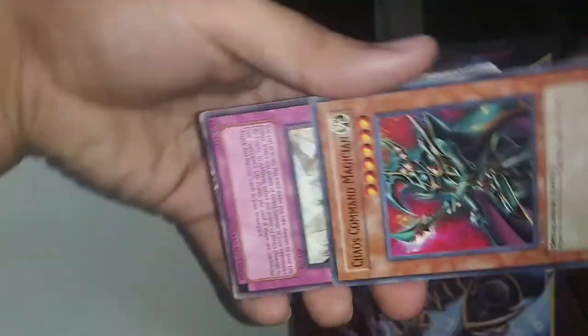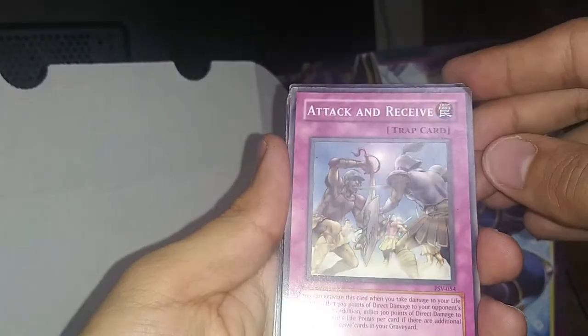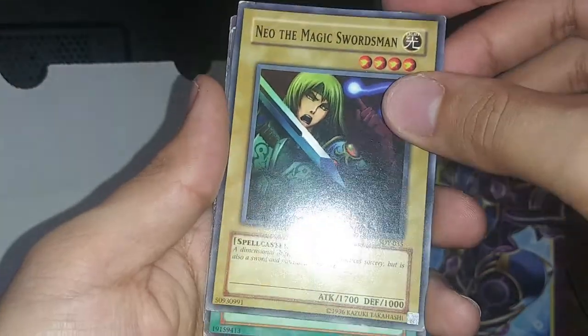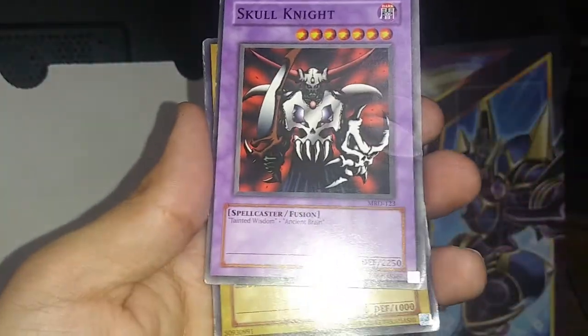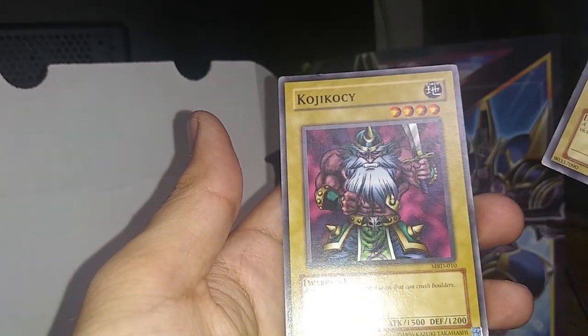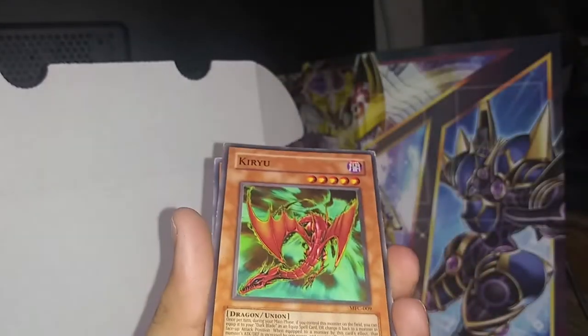Volcanic Recharge, Chaos Command Magician — I really love that card. Attack and Receive. I think that's a dupe — Neo the Magic Swordsman, D-Spell, Hero Emerges, Skull Knight. Oh, dupe of Neo — I think it's Silver Fang and Kycoo. Let me grab the dupe real quick — bam, add that to the dupe pile. Oh, Black Illusion Ritual — so we can summon Relinquished somewhere, I don't know where that card is now.